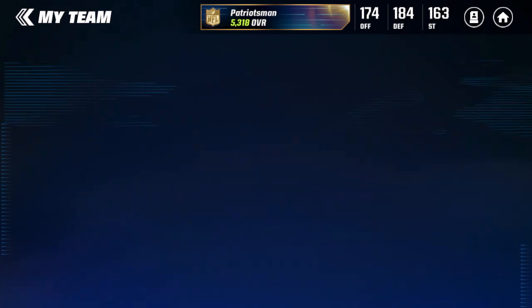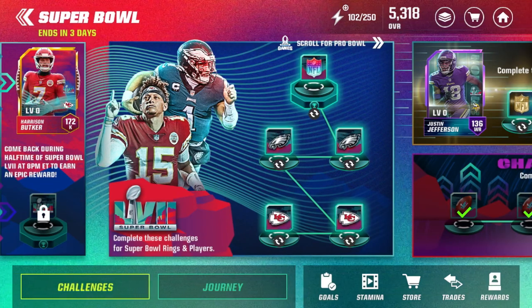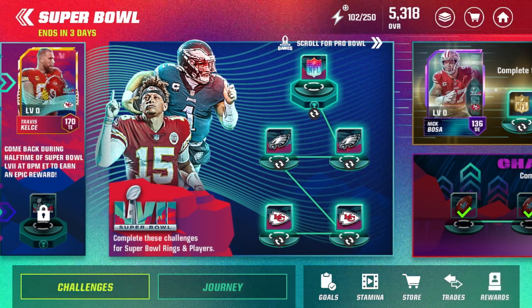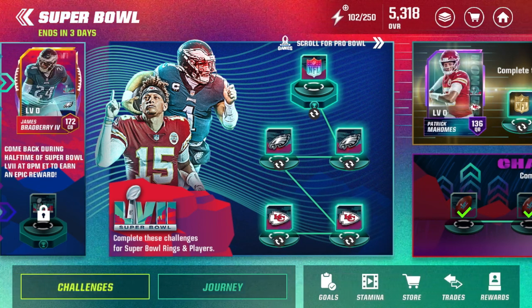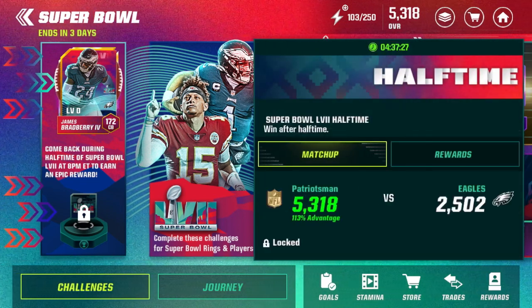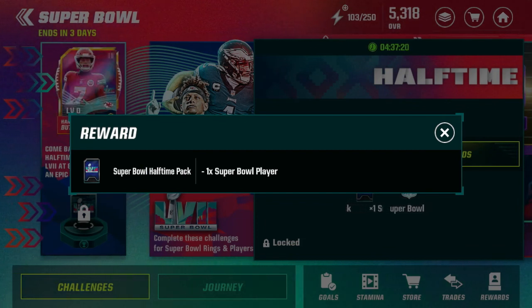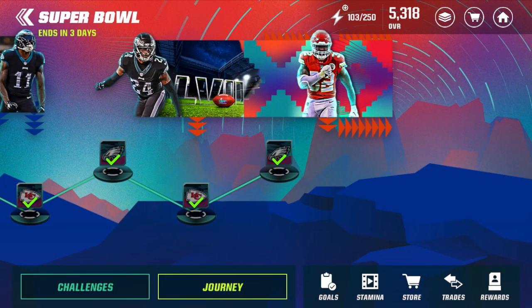My plan is to add Rob Gronkowski in the next promo and then possibly a quarterback and running back next month, since my defense has been upgraded a lot recently and my offense needs help. Make sure you go into the Super Bowl promo and play that journey — there's only about three days left. Also, tonight at halftime the Super Bowl halftime event unlocks and will give you a Super Bowl halftime pack with one Super Bowl player. If you enjoyed, drop a like, subscribe to the channel if you're new, and I'll catch you in the next video.